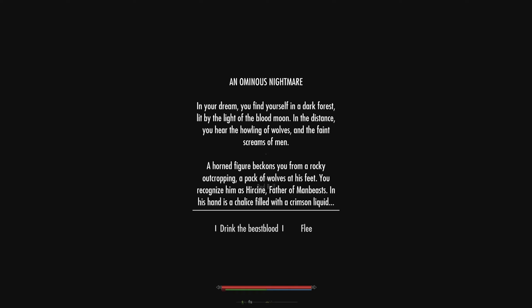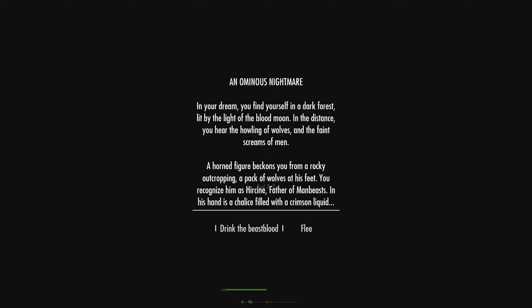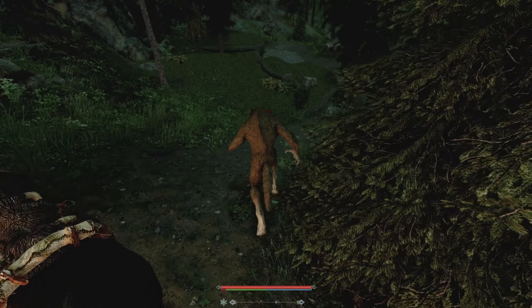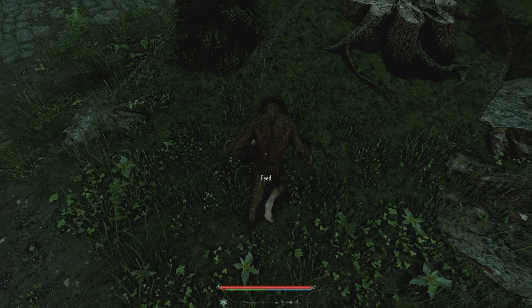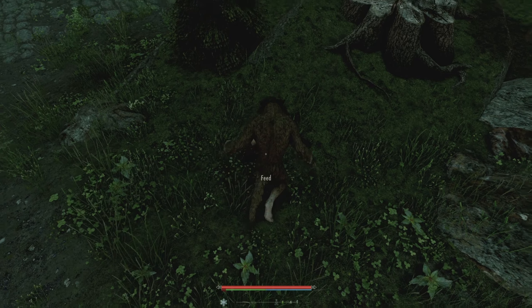One-handed insight — that's lovely. Without further ado, let's take a look at the time. It's only 4 p.m. I've tried this a couple of times — it seems like old Hircine doesn't want to come visit us when it's 5 o'clock in the morning. So we're going to go till midnight, sleep 8 hours and see if he wants to give us his blood. Sleep one more hour — bang, there we go. An ominous nightmare: in your dream, you find yourself in a dark forest lit by the light of the blood moon. In the distance, you hear the howling of wolves and the faint screams of men. A horned figure beckons you from a rocky outcropping with wolves at his feet. You recognise him as Hircine, father of man-beasts. In his hands is a chalice filled with a crimson liquid. Let's guzzle it down — we're going to be a werewolf.